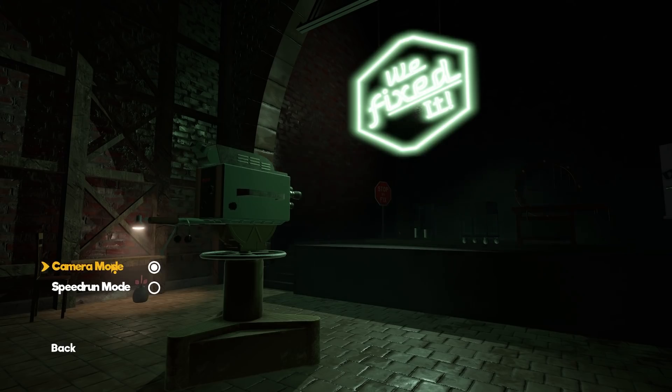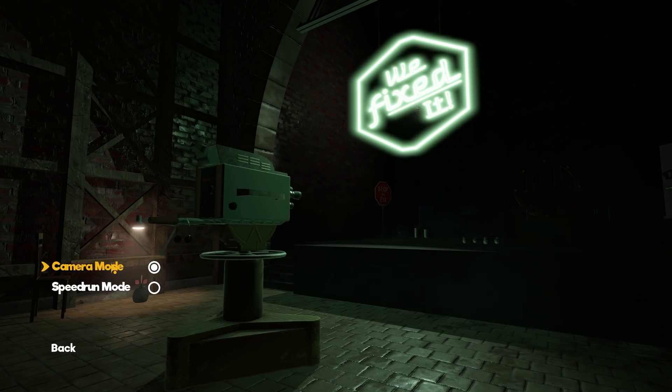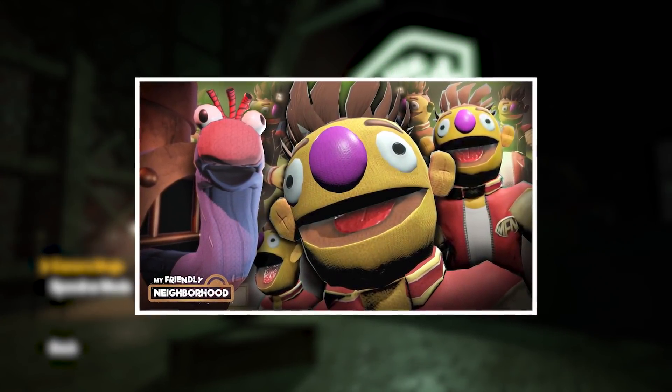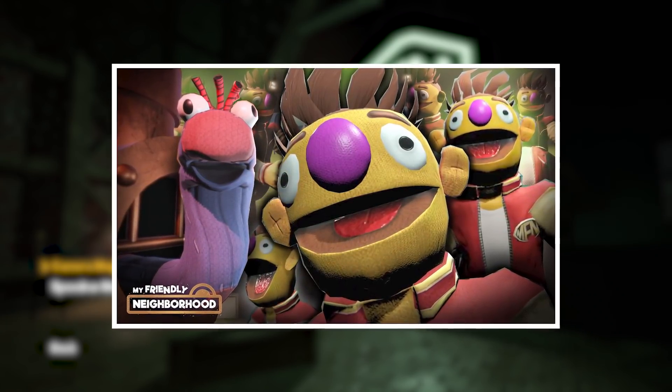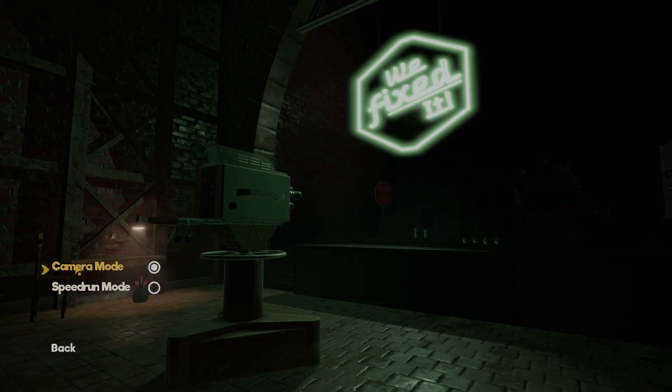We're going to be looking for all the secrets in the out-of-bounds mode with the camera, where we can kind of float it around the level. And then afterwards we're going to do a speedrun with all the cheats enabled. If you haven't yet watched my playthrough from yesterday, I'd recommend it before diving in, as we're going to be zipping about the level and spoiling locations. So sit back, relax, and let's dive into this secrets hunting video.